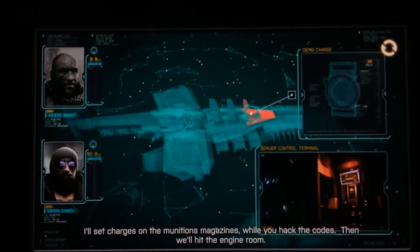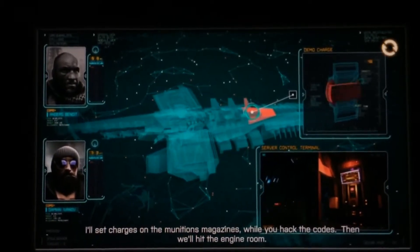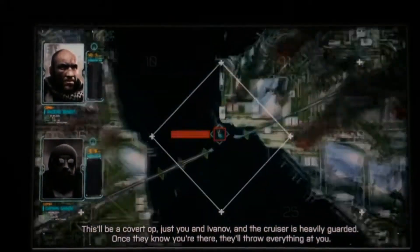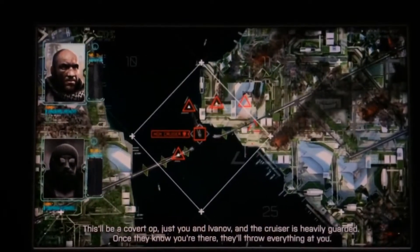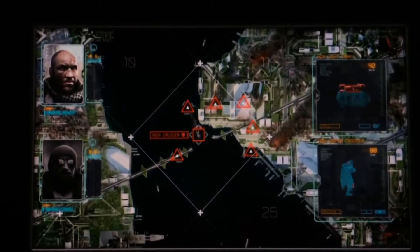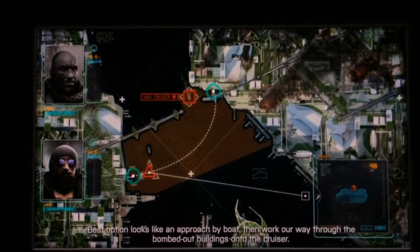I'll set charges on the munitions magazines while you hack the codes, then we'll hit the engine room. This'll be a covert op, just you and Ivanov, and the cruiser is heavily guarded. Once they know you're there, they'll throw everything at you. The best option looks like an approach by boat, working our way through the bombed-out buildings onto the cruiser.